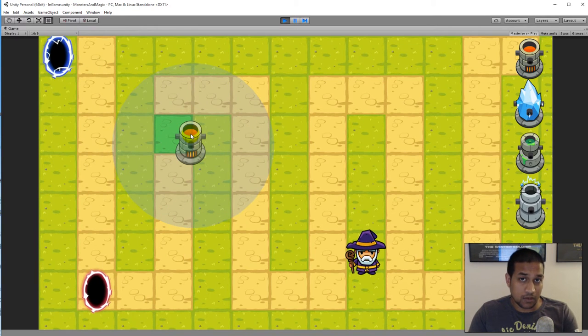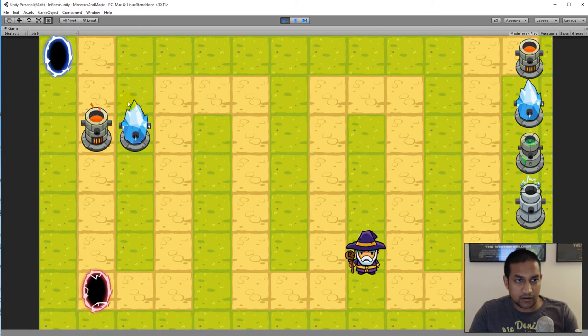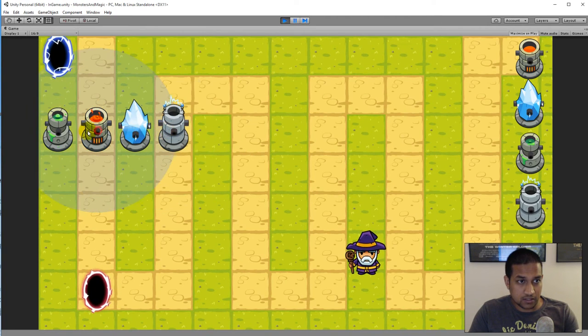Right now I'm not checking for portals so I can still place towers on them, but that will be fixed later. When a tower is placed it starts animating — every tower has an idle animation. The fire tower has a bubble and heat rising, the ice tower has a glare, the poison tower has bubbles and a drip, and the storm tower has electricity. I can also click on a placed tower to see its range.